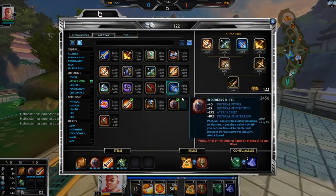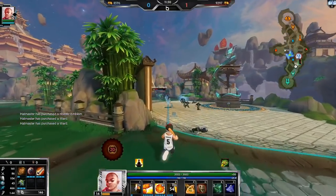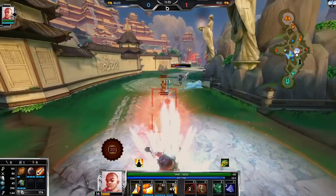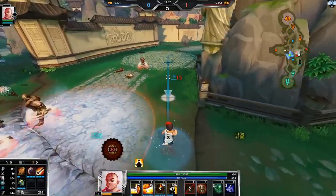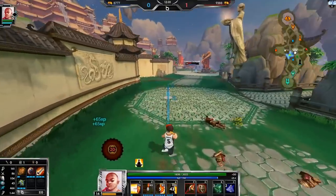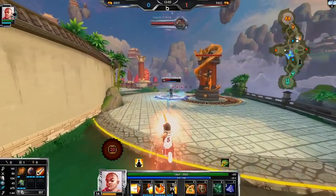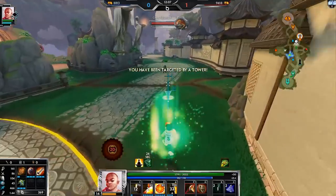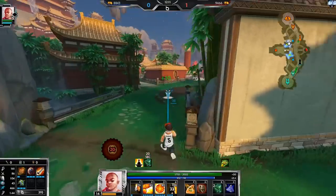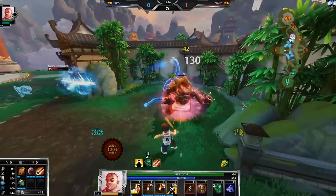What I should get is an Ichaival now — I just want attack speed at this point. Wow, I thought she was going to use the ice on herself. If I knew she was going to use it on me I would have just blinked. I was tempted to cast my one and then blink, but I waited too long.